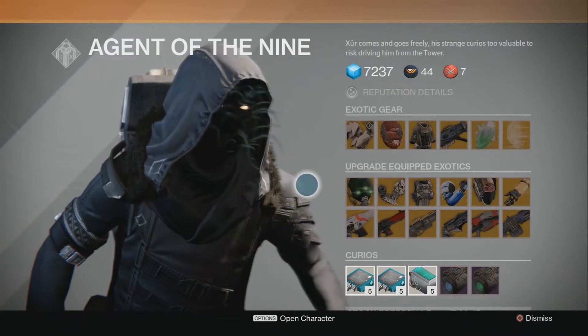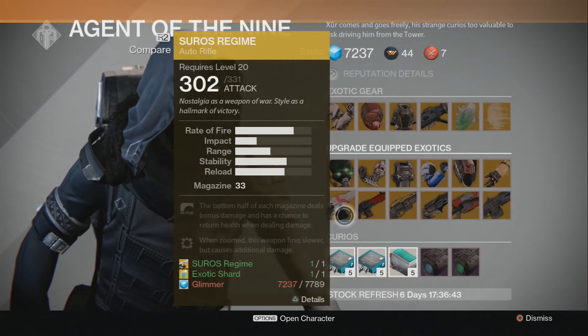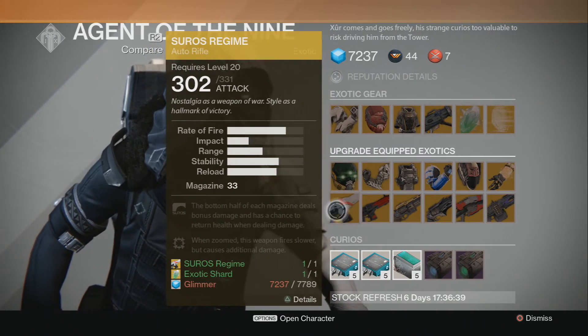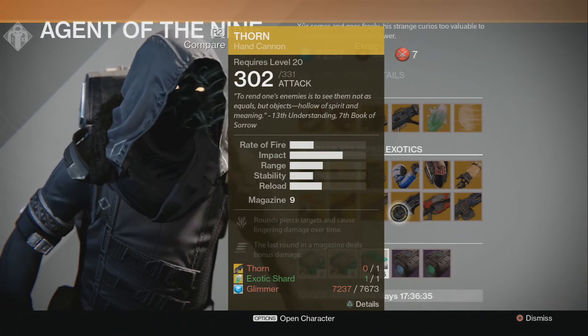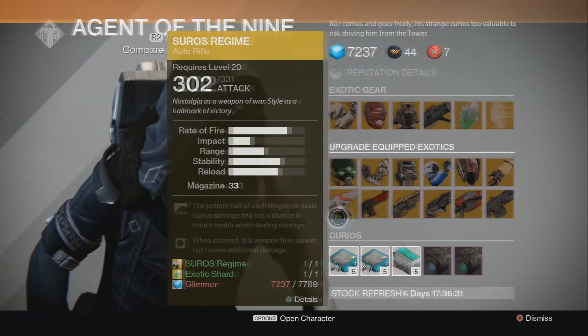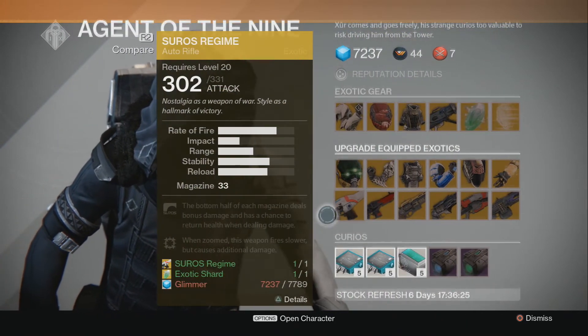For weapons we have the Suros Regime — I'm actually going to be upgrading mine, I just need a little more glimmer. We also have Red Death, The Last Word, Thorn, Icebreaker, and Thunderlord. So if you guys have any of those and you're wanting to get the new improved level 32 version, this is what he has for sale this week.